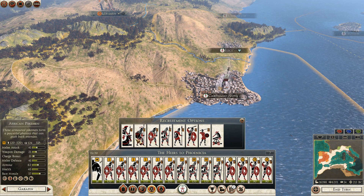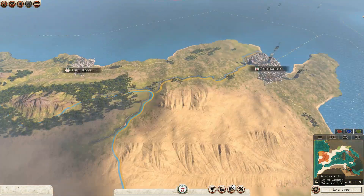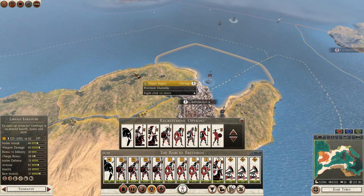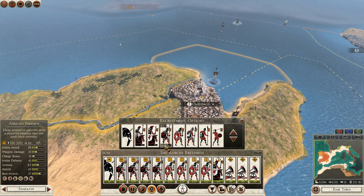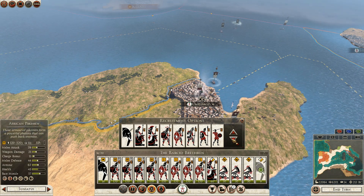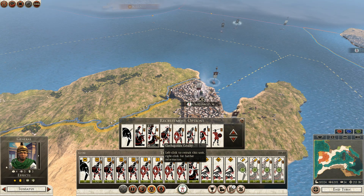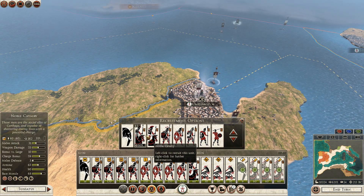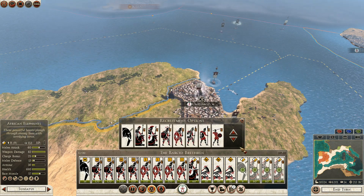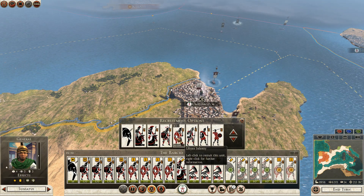Let's finish recruiting out this army — there we go, a full stack army. This army needs to be filled out because I'm going to need to take it to Carthalo. I have ballista support so my pikemen don't have to worry about walls, and I've got swordsmen as well. Probably wouldn't hurt to bring an extra elephant. I need some more cavalry too, so let's grab a few of those.